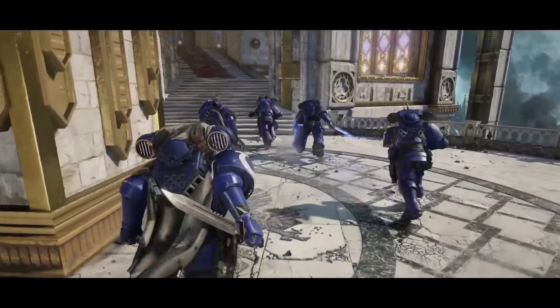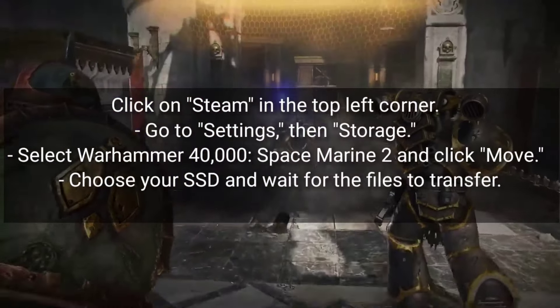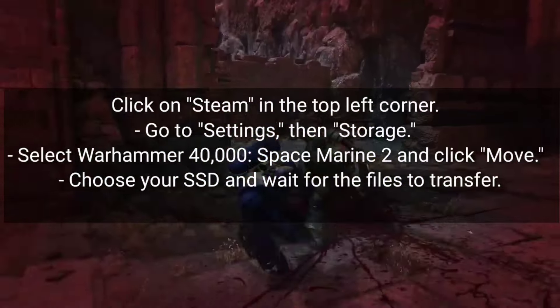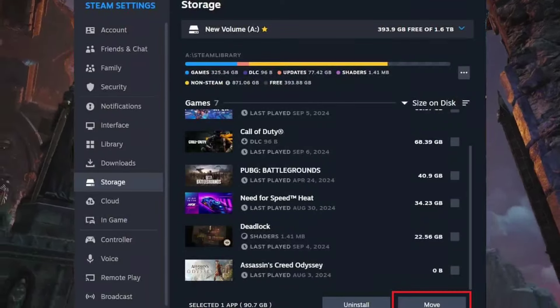To move the game on Steam, click on Steam in the top left corner. Go to Settings, then Storage. Select Warhammer 40,000: Space Marine 2 and click Move. Choose your SSD and wait for the files to transfer.